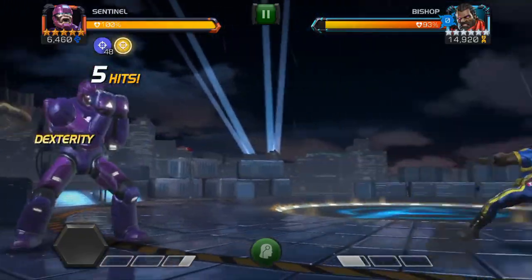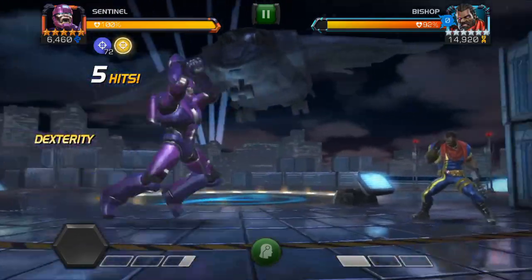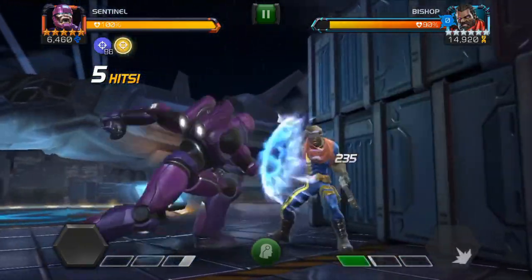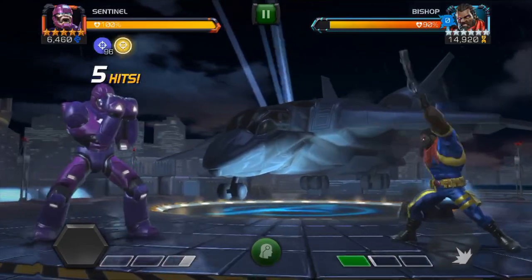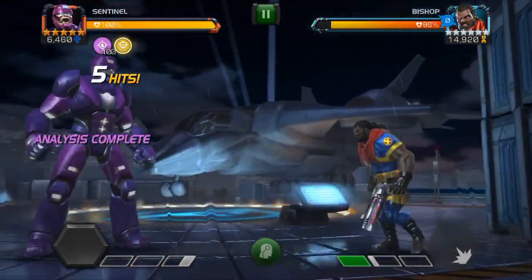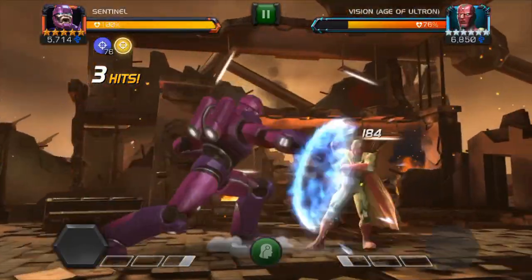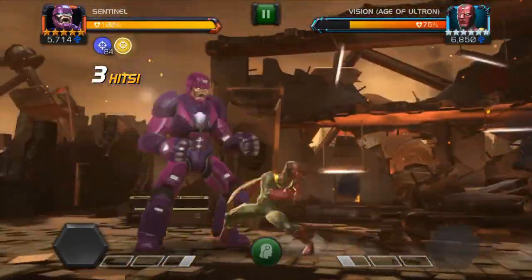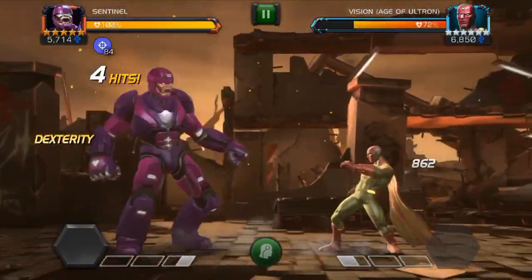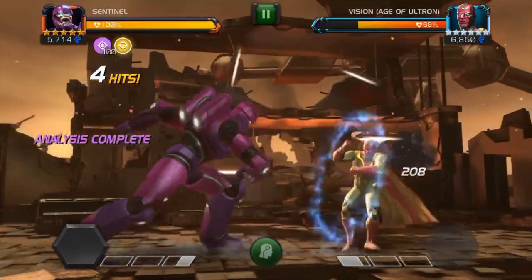Sentinel gains charges when the opponent makes repetitive moves. The easiest way to force this behavior is to hit into the opponent's block. What I do is basically wait for the defender to dash back at the same time as me and then dash in for a medium, light, light, light combo. Definitely don't want to finish with a medium or you'll likely get counterattacked. You'll get 3 repeated actions from the defender each time you do this. Once you're at 100 charges, you're golden — proceed with the rest of the fight.